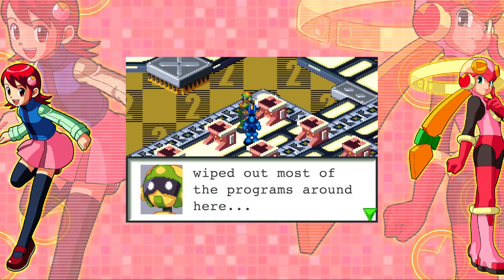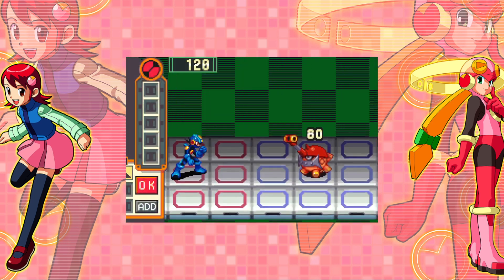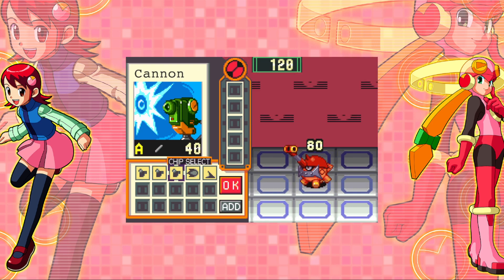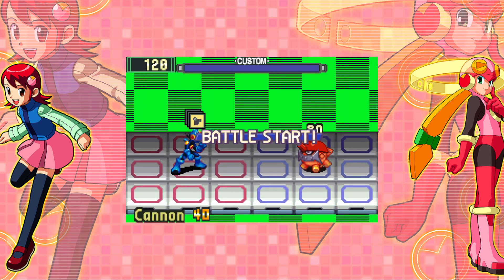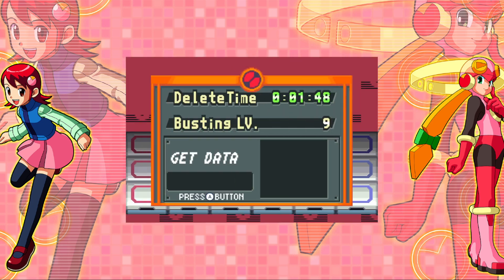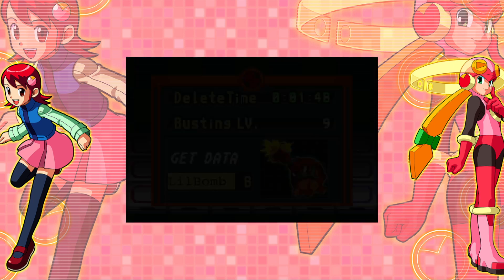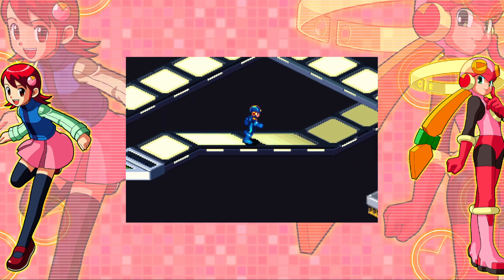The virus that started the re-education program wiped out most of the programs around here. That's going to be our boss fight for this area, isn't it? I guess cannons are the way to go here. Can I get two off before you move? I can. And there we go — little bomb. B for bomb. Nice.